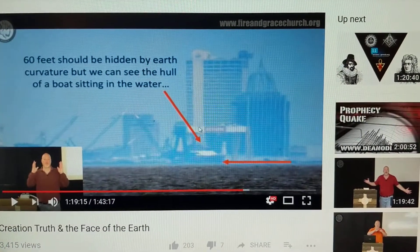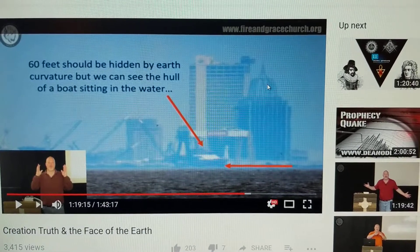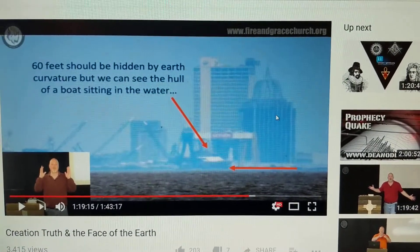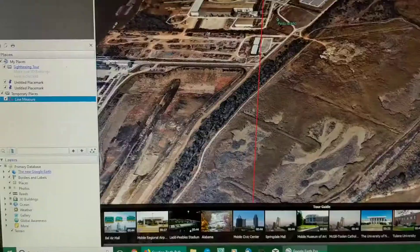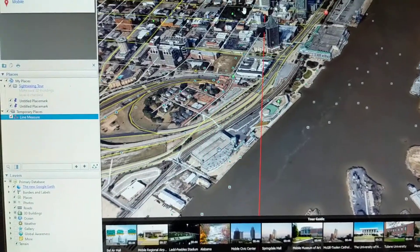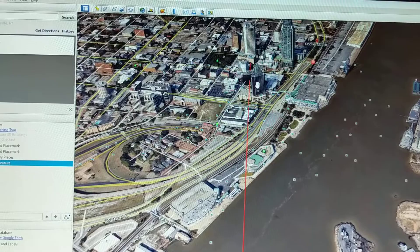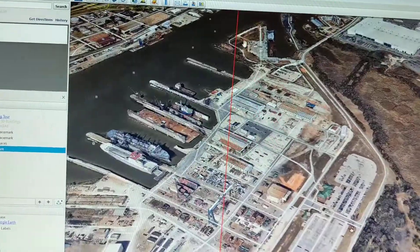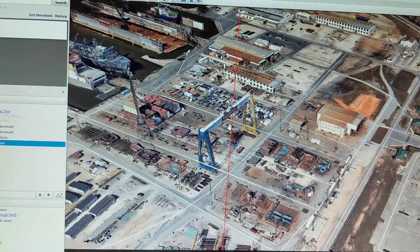I want you to look behind the boat. Notice that there is a gantry crane. We've got a tall building here, and then we've got a building that's about the same height at the very tip, just to the right. When we look at Google Earth, we see from his line of sight from Fairhope: this tall building, this building to the right, and the line of sight cutting right through this gantry.